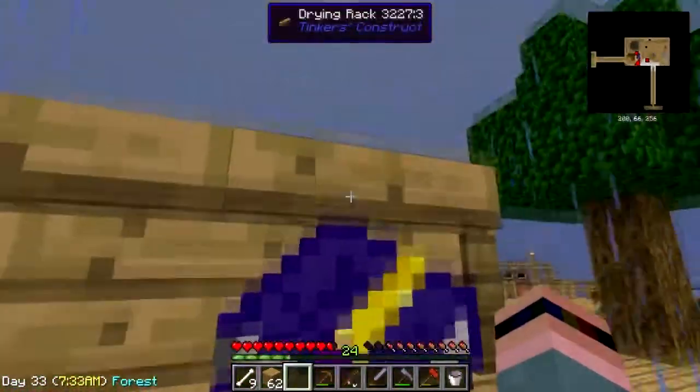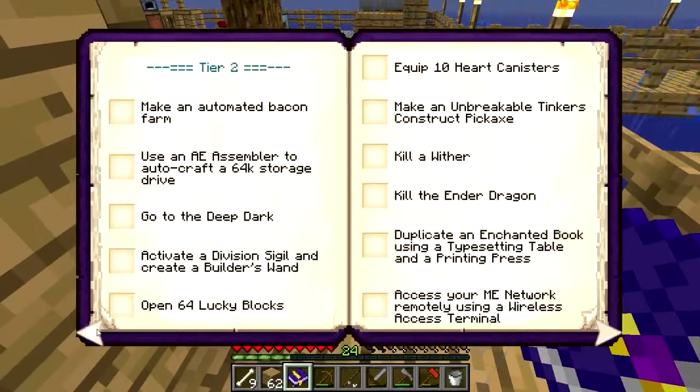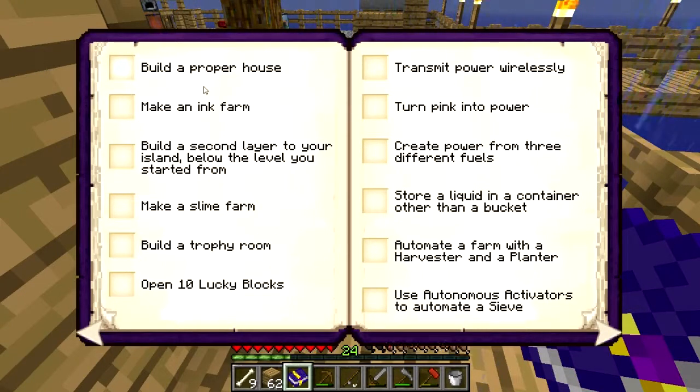Let me see if there's anything else I can check off in the book here. I left the book hung up on a thing. Automated cobblestone generator — there we go. I've done all this. Build a proper house, make an ink farm, slime farm, trophy room.